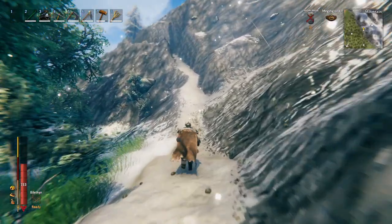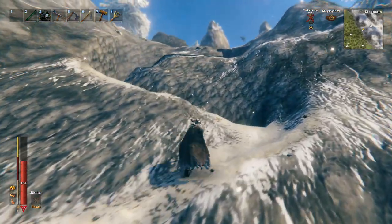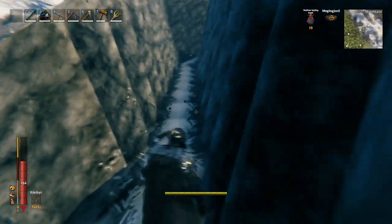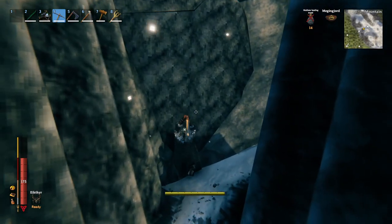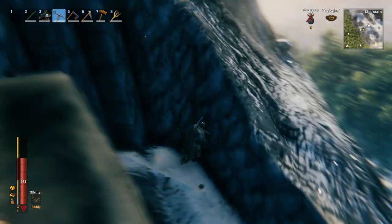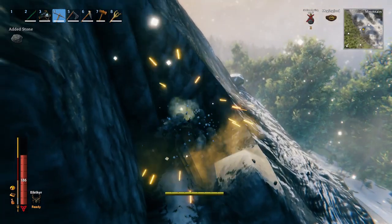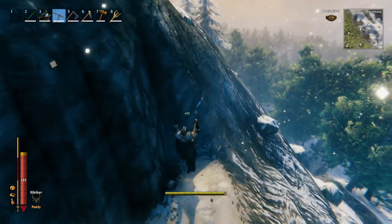Here we see how you can use a pickaxe to create little paths through the mountain. It's actually really easy. All you do is grab your pickaxe and just start mining. You hit it once, push forward, hit it again, push forward, and you just keep going and going, and you can use it to actually make some really useful paths — in case you need to get a cart through.